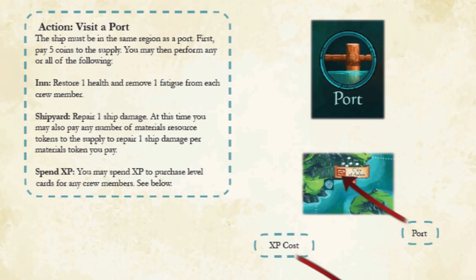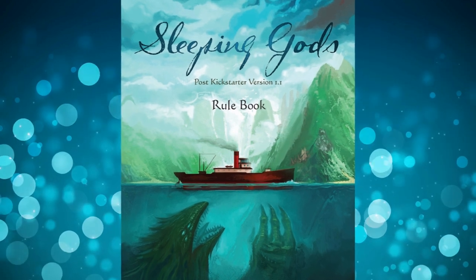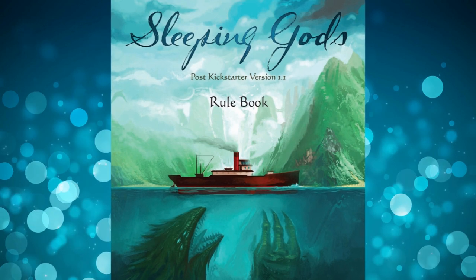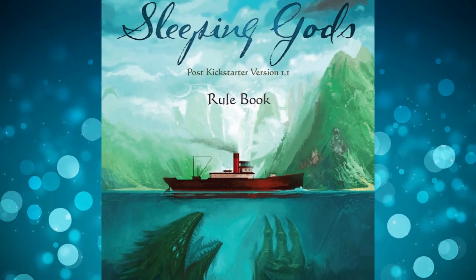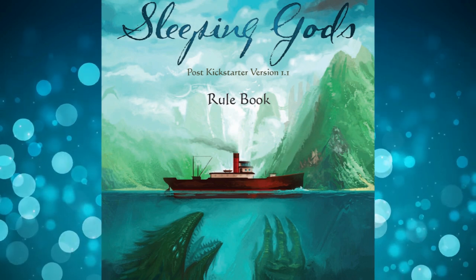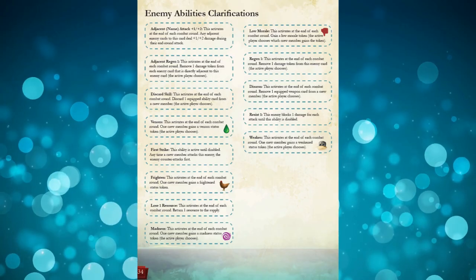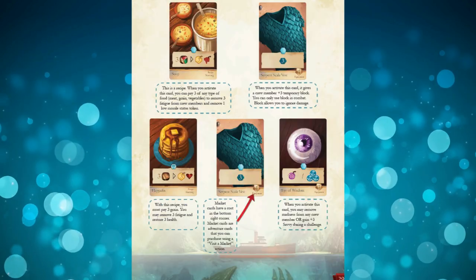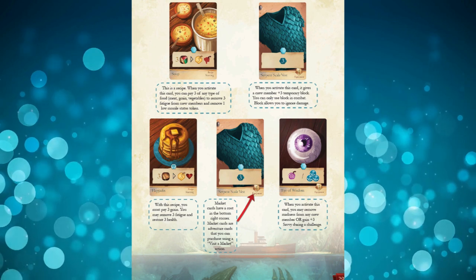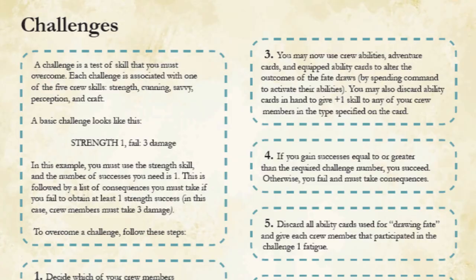You can also spend XP at port to upgrade crew members. This game comes with a 38 page rulebook, but the intention of this video is not to read the whole booklet to you — this is just a snapshot of what the game is about. Overall it really looks like there will be a lot of choice, customization, and storyline to work through, and the rulebook doesn't look too dense. It's easy to navigate and even at first blush I can get a really good grasp of what the essential mechanics of the game are.